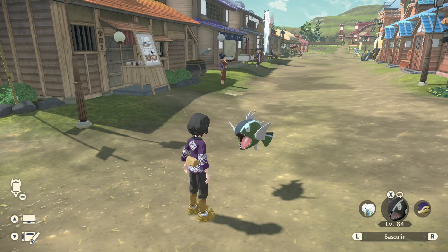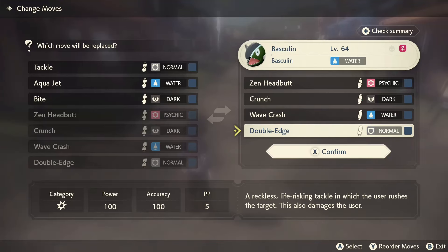Then we need our newly caught Basculine to take about 300 damage from recoil by using moves like Wavecrash or Double Edge.